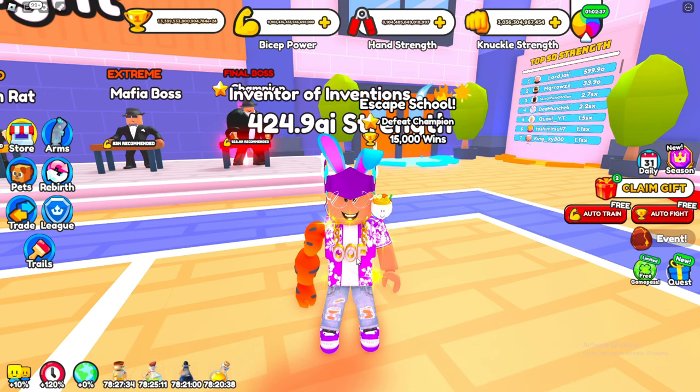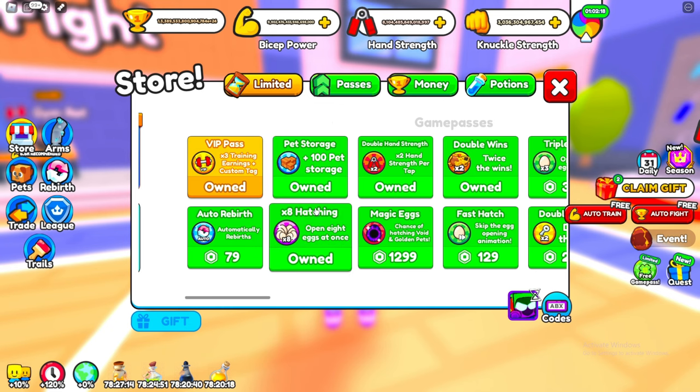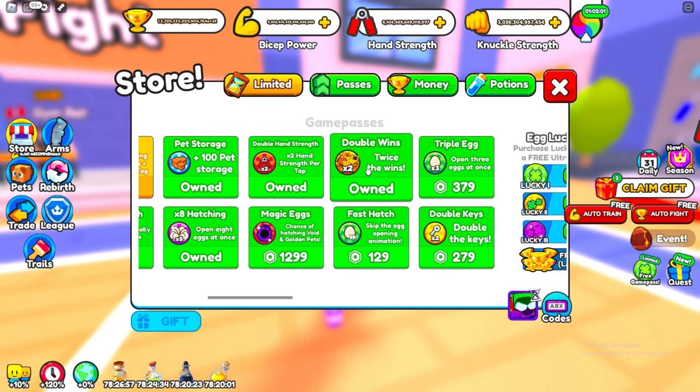I want to show you the best game passes you should get in the game. Obviously when you start you won't have game passes, but if you have Robux and want to buy some, VIP is definitely worth it - you get three times training earnings which is really good. Also make sure you get the double hand strength and all of the double game passes: there's double hand, double bicep, and double knuckle, so buy all three of those and you'll be earning tons of strength.